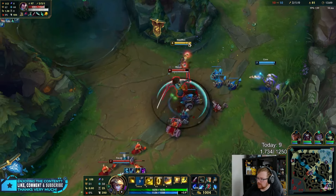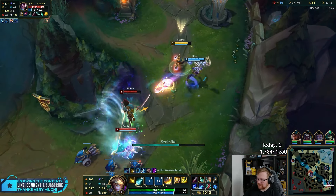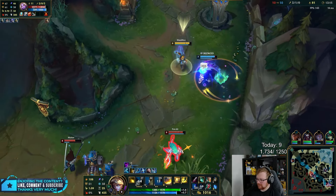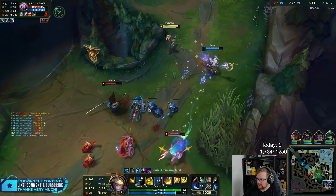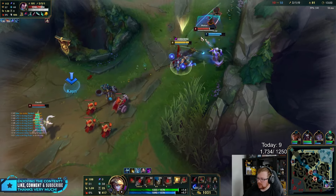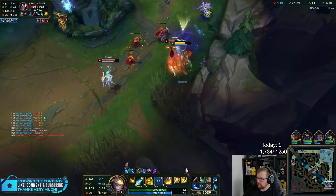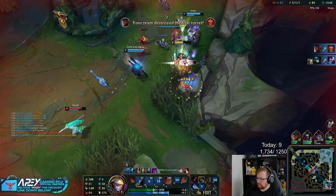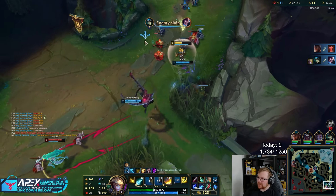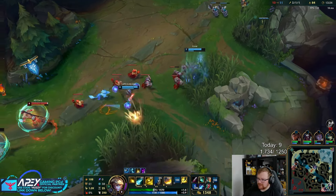We've only died once, so this Yasuo does the same move every single time — it's the same combo. He doesn't adjust it. He goes in and instantly does the same thing. Dude, he's so easy to bait! You just let him hit you and he'll go in 100% of the time.